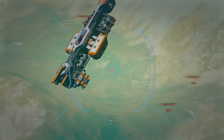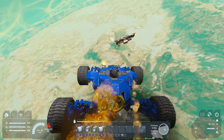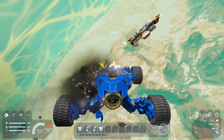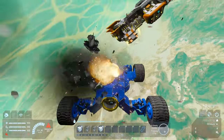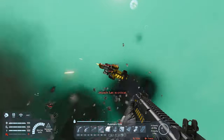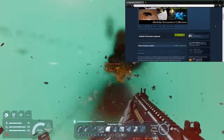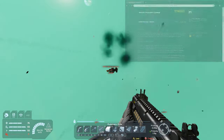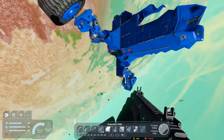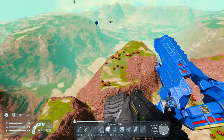G'day and welcome to another Space Engineers tutorial. Today we're going to be taking a look at what is one of my absolute favorite mods for Space Engineers, the Modular Encounters Spawner by Meridius9 or Lucas depending on where you know him from. The Modular Encounters Spawner, or MES, is a framework for controlling the spawns of a whole raft of different NPC encounters that go far beyond what's available in the base vanilla game.